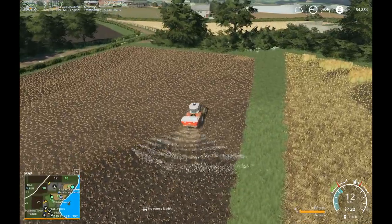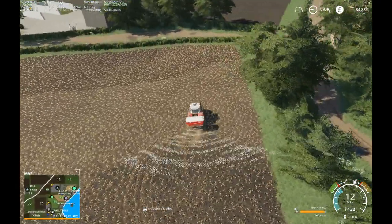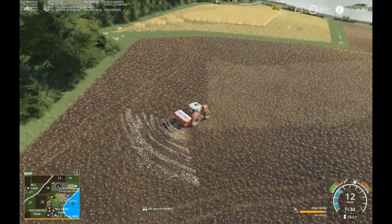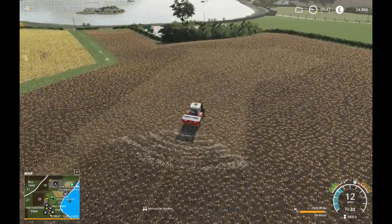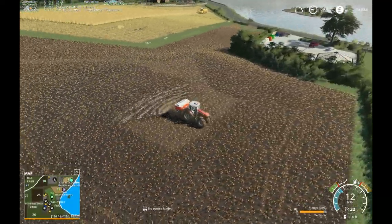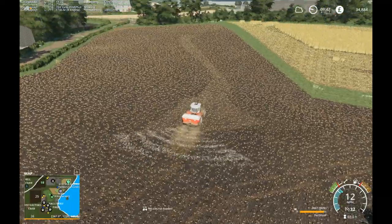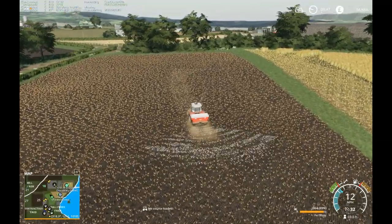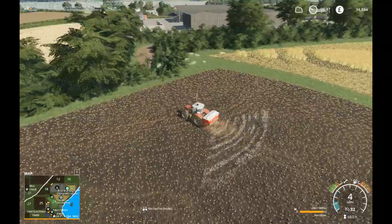I have to look into getting a slurry spreader at some stage because we're going to need it to empty the digestate out of the BGA, so we can use that for free fertiliser. And as soon as we can, I want to try and get the dairy up and going with more than 10 cows this time — we only had 10 cows in the last map. We'll try and max it out and have a proper dairy going. If there's another sheep area out there, are there more animal areas I haven't seen yet? I didn't realise that was a sheep area down there.